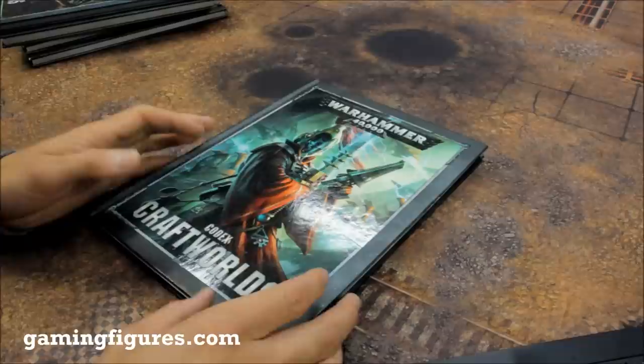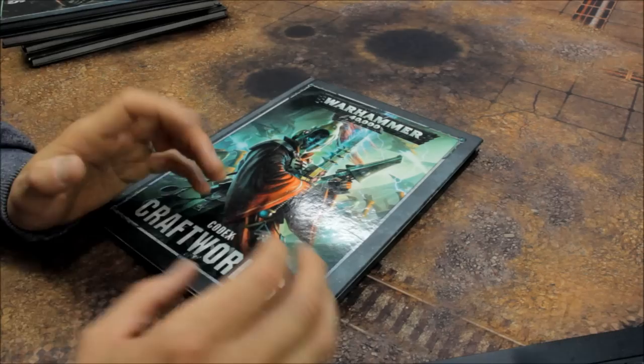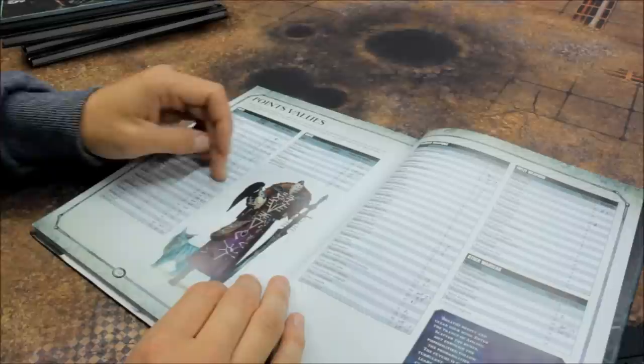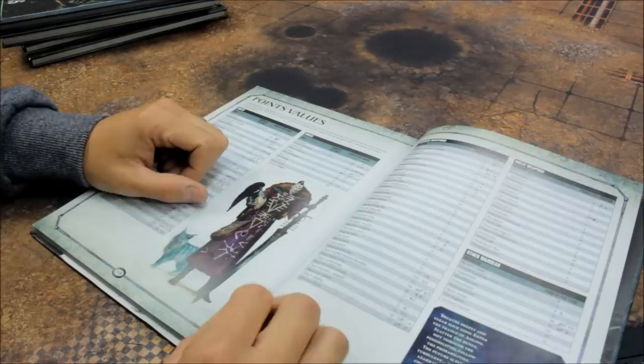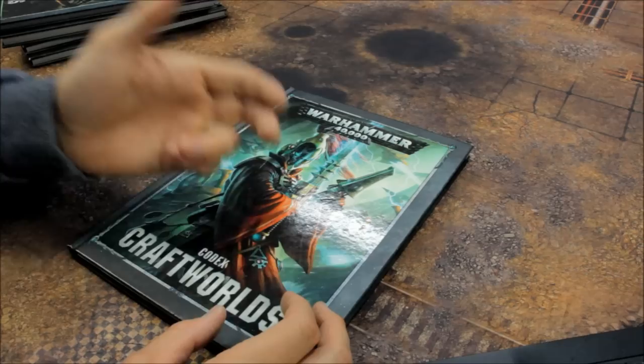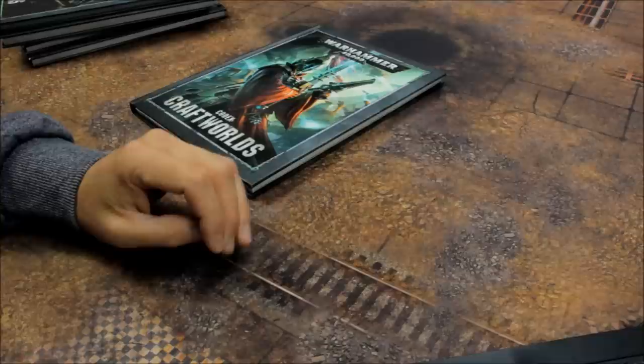First of all, check out GamingFigures.com — the link is in the video description below. They do 40k stuff and a whole lot of other gaming systems and terrain and accessories at discounted rates. What I usually do, and I've done it multiple times in this codex for different chapters, is cross out the old points value and put the updated one in. It means that all your points are in one place. The codex is still relevant, but the points need to be updated — feel free to flick to the back of your codex and write in the updated points values.